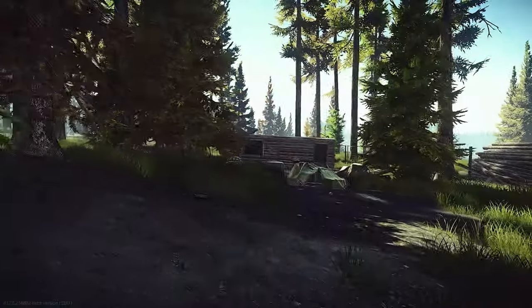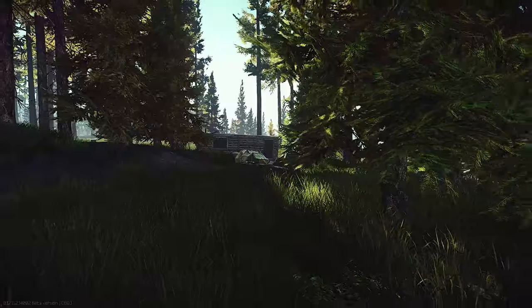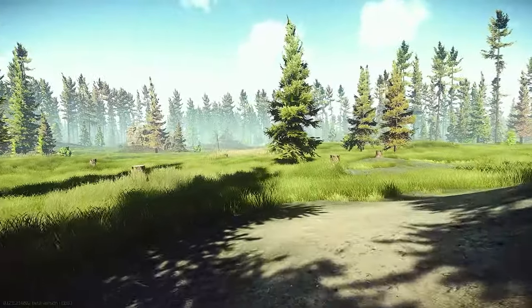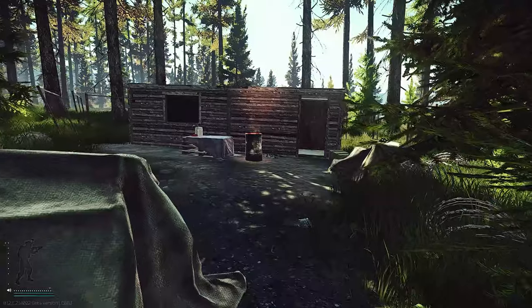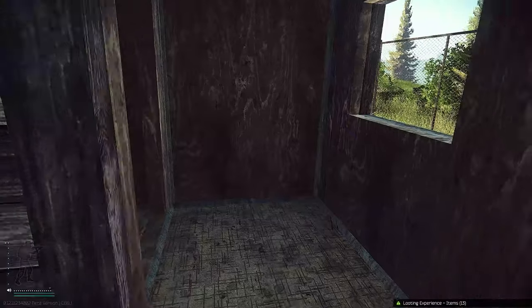If you're a loyal member of the community, you already know my number 1 — it's the wooden shack, or as I call it, the suppressor shack on Woods. It's pretty close to Outskirts and the Scaffolds. I'll show you on the map. This suppressor shack is amazing — you have several weapon attachment spawns.